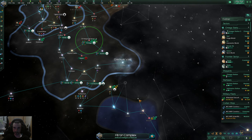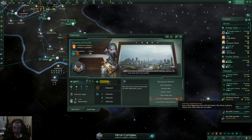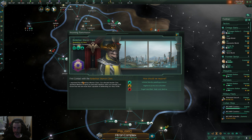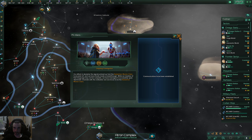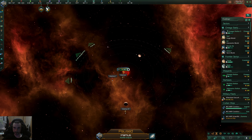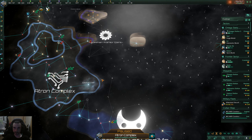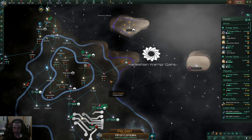Ship augmentations completed. They haven't closed their borders to us which is nice — they just don't know what to make of us. Democratic Crusaders. Going ahead and getting that star base as a bastion because they actually look pretty big. Maybe that's one of the advanced starts.